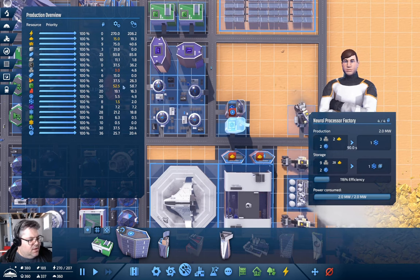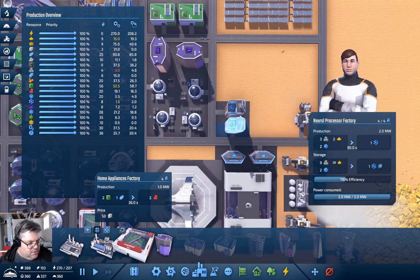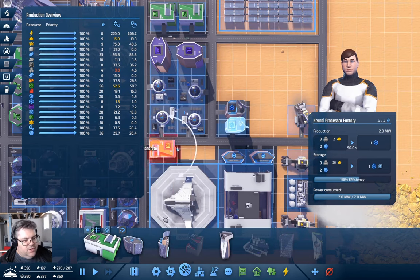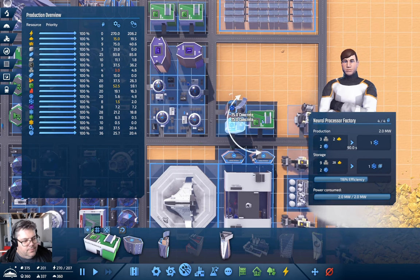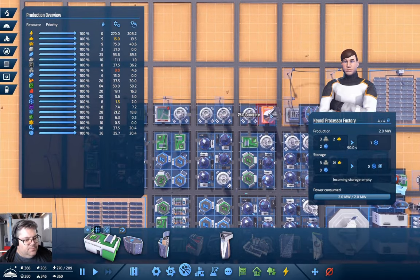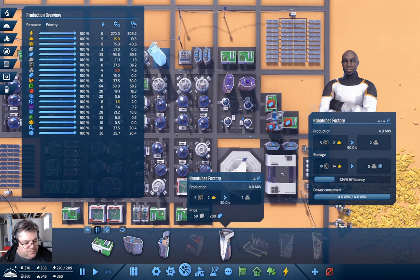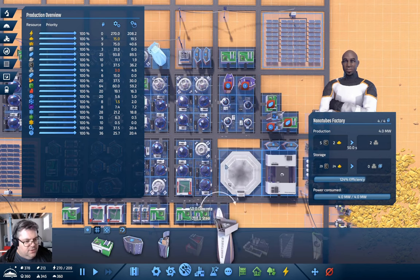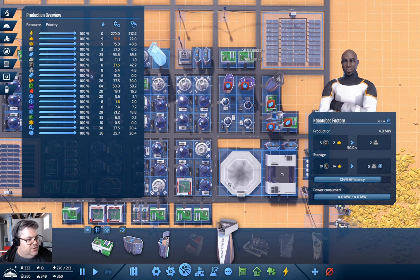We need circuit electronics — let's find that and place one there. We also need more electronics — put another one there. Now we need carbon; we're not producing enough nanotubes. Let's put a nanotubes factory over there. We're also short on carbon and need sand — that's under mining.